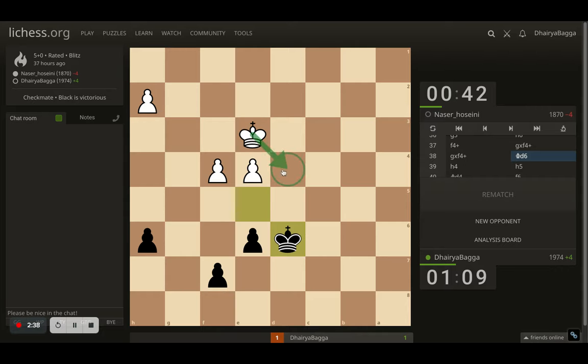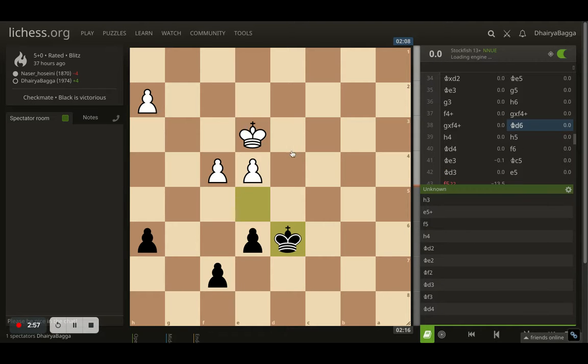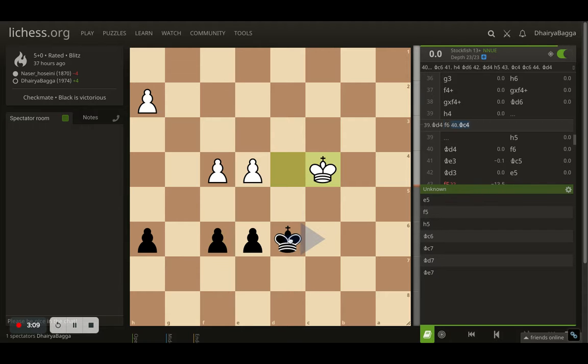If the opponent comes here, that's all they can do — they cannot push forward. Plus I have a move like f5 coming, which hits the central pawn and we can trade off the pawns. Let me go to the analysis board to help explain this better. If the opponent now plays king over here, I can simply play f6 as well — the opponent is not moving ahead, just roaming in this file. We can repeat and draw — that's one option.